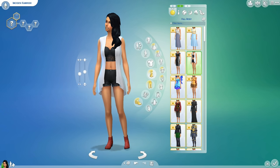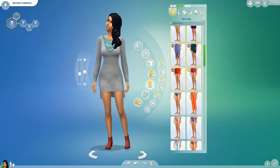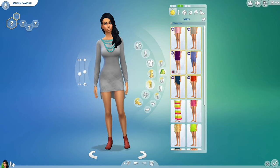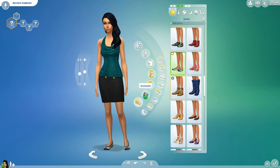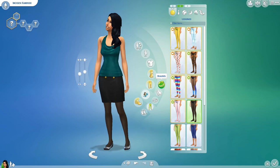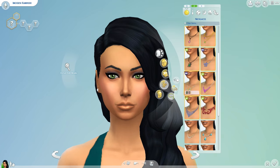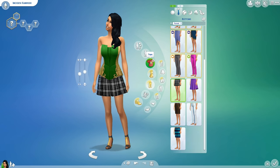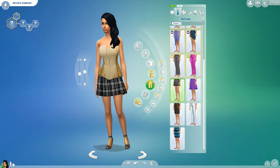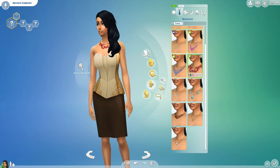So what you need to do once you've moved in is meet a Sim, build a relationship until you can get married, and then once you are married, have a dinner party to show yourself off as the perfect wife or perfect husband. The dinner party must get a rating of at least silver, and then after the party you find a new romantic interest and get caught cheating — so your husband has to be nearby when you are getting romantic with your new guy.